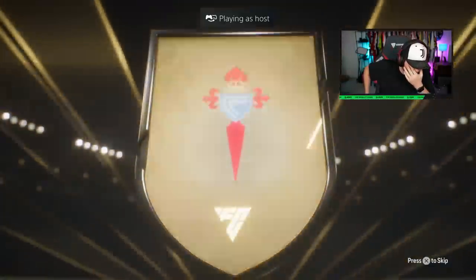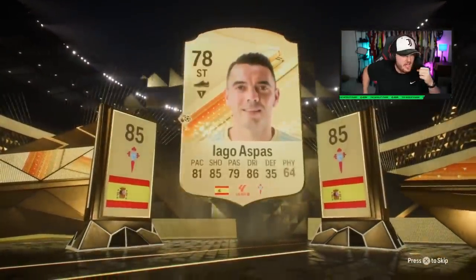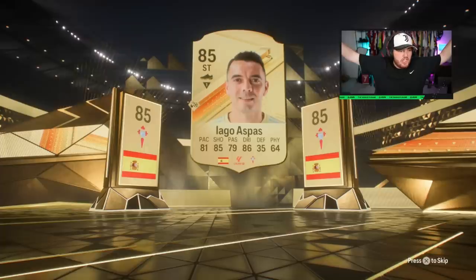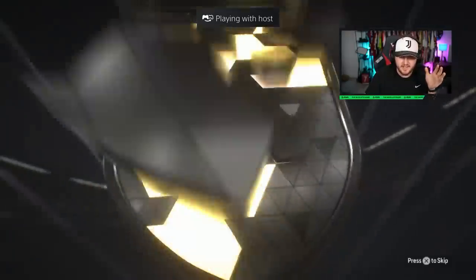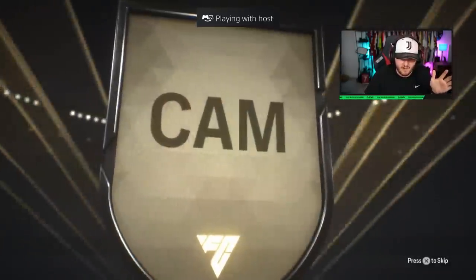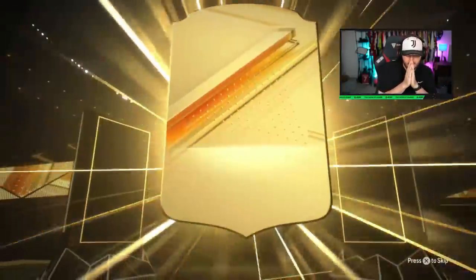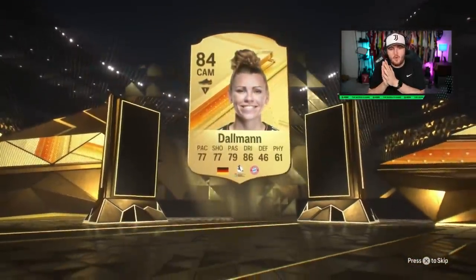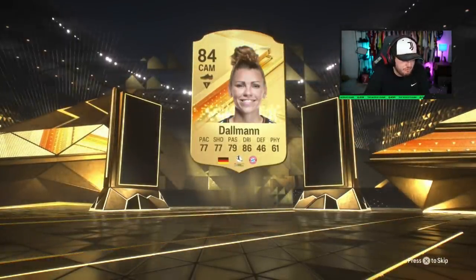Are we finally going to see some good pack luck? An 85! The tables have turned. The rotation has changed. The luck is finally in. An 88 and an 85 back to back — go on, be Musiala! It's not, but it's 84 Dalman. We'll take it. Nice. That's three in a row of non-83s. We are on an absolute hot streak.